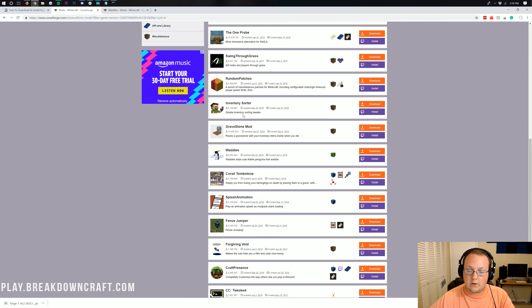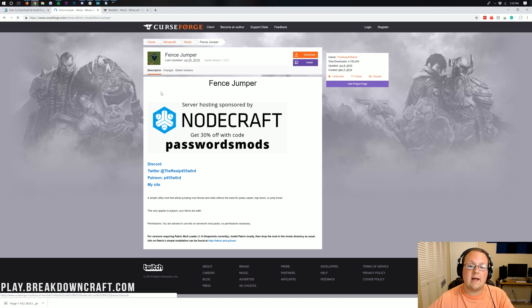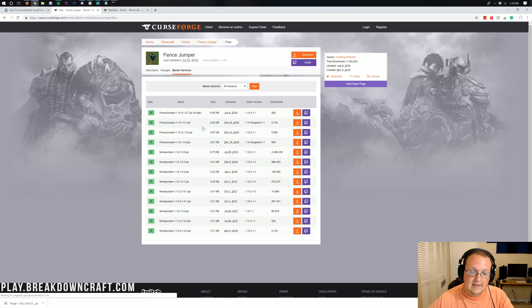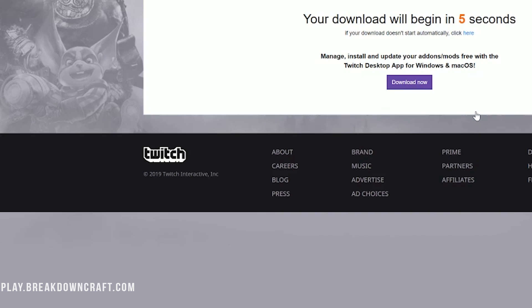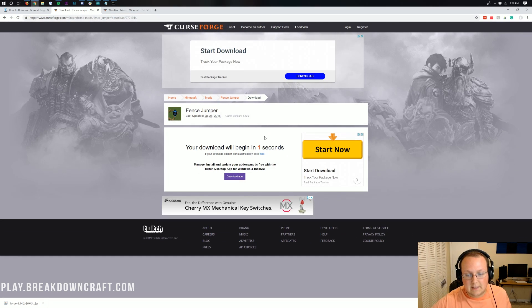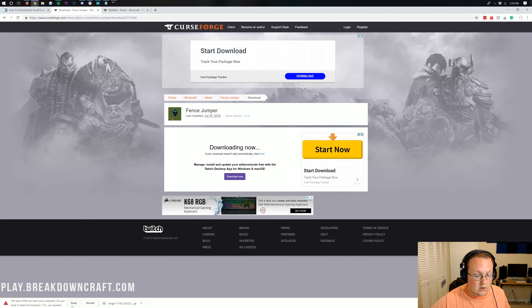An example of a mod that will work is Fence Jumper. This is for Forge, and we can click on earlier versions to confirm that this is indeed for Forge 1.14.2. It very clearly says that right there. So we can click the orange download button, wait a few seconds, and then it will download in the bottom left. You'll need to keep this file — it's safe to do so as long as it ends in .jar, which ours does.